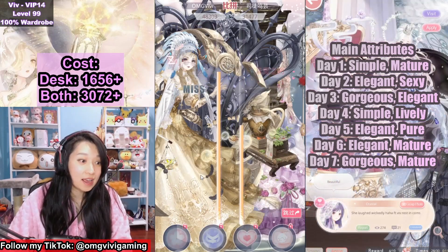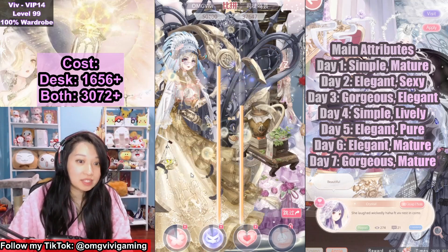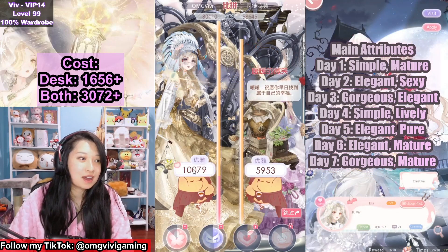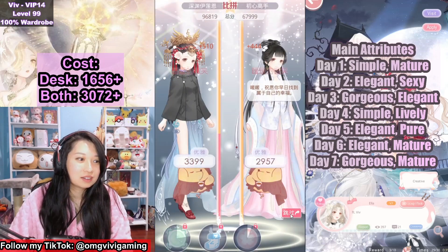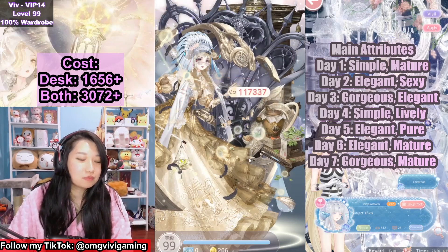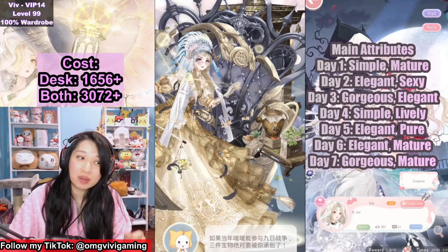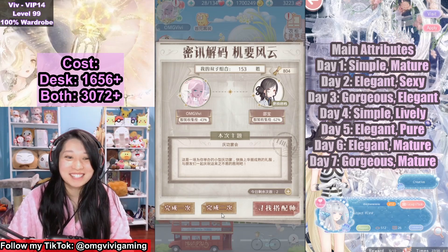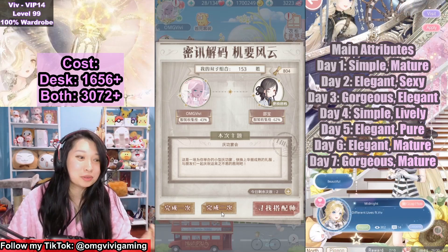Here are big points at gorgeous. This is auto battle, since it's 2v2 PvP. Big points at mature too, and everything else would be weak scores. Let's just have my partner duke it out. For these kinds of events, if you find that you are doing well on day one, keep gemming on that day. And then when you start losing, wait until the next day, because the next day is a different theme and you may do better then.